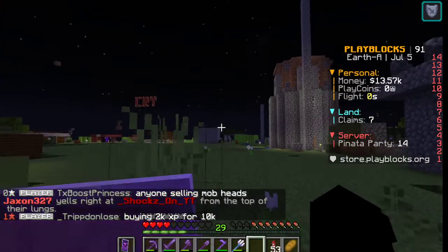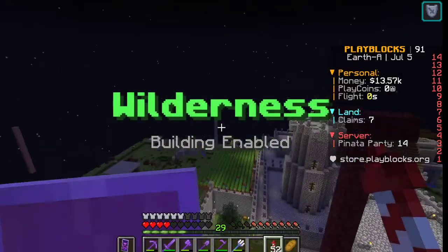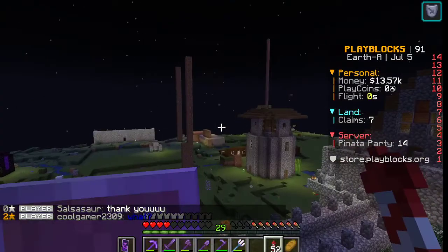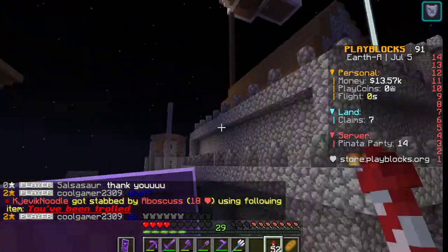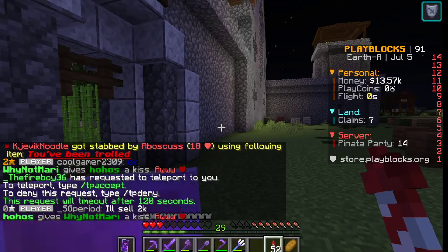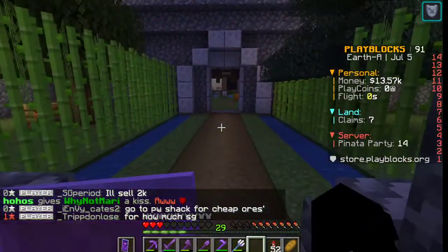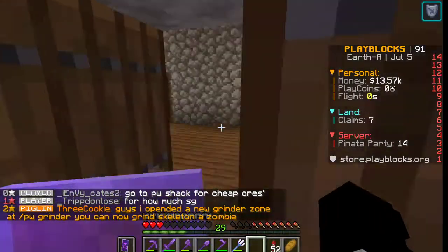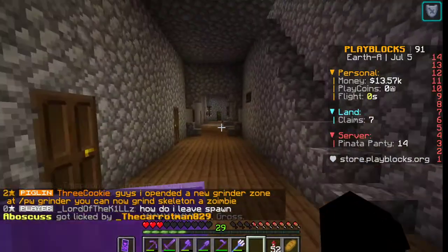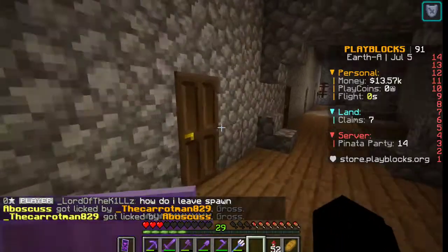So that's what the top looks like - you've got a beacon right there. That's what it looks like around here. Here's our outpost tower. We have a good bit of members here. Here's the entrance area hall and here's the main building hall - it's got a bunch of rooms.